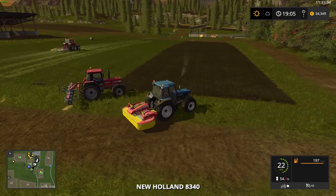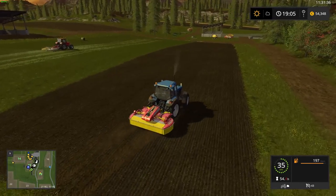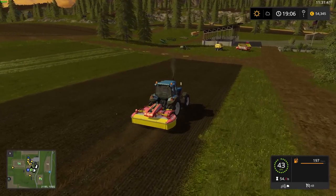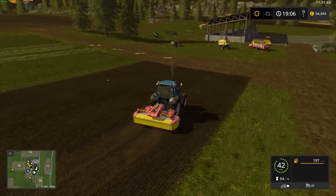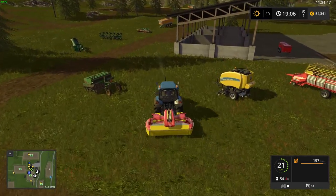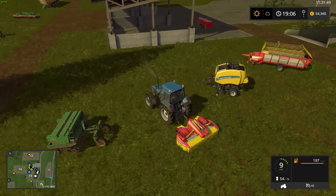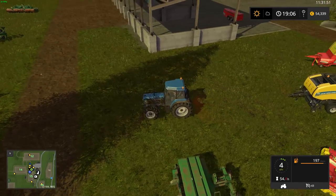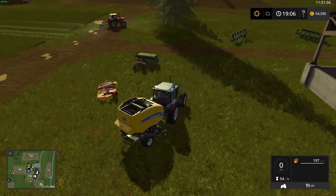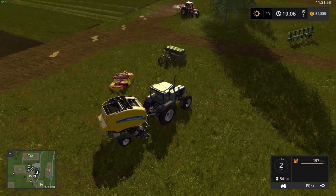I'm not going to show the loading wagon again for hay — it's exactly the same as with grass. A hay bale looks the same too, just a different color. How you do it is just the same as with the grass. Let's equip the baler.